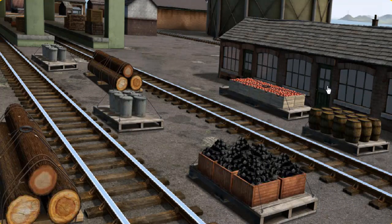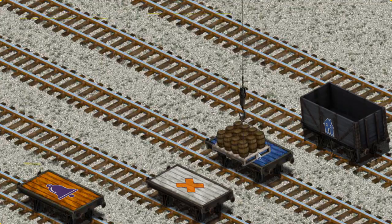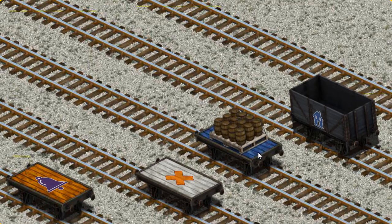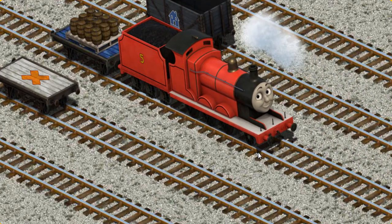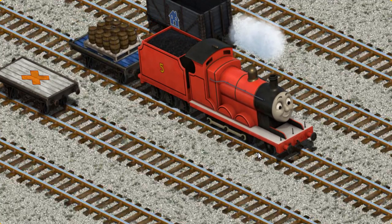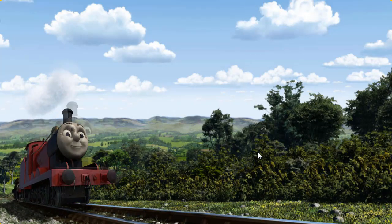It's a busy day at Brendam Docks. Thomas and his friends have many deliveries to make. James must deliver the water barrels to the steamworks. Help Cranky find the water barrels. Let's lift and load. Now the cargo must be loaded. Show Cranky where the blue flatbed with a yellow number five is. James set out for the steamworks.